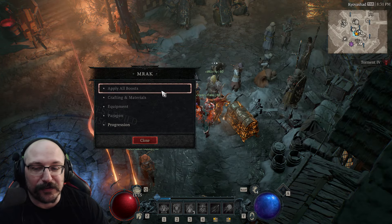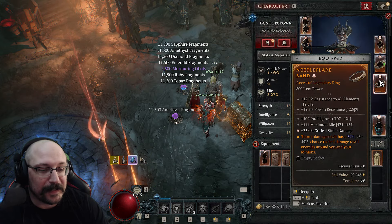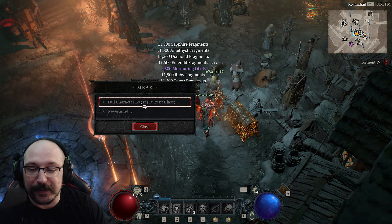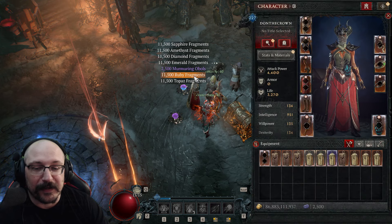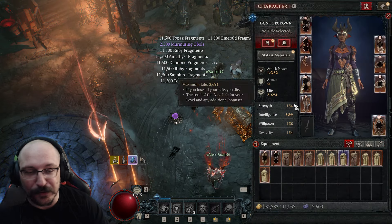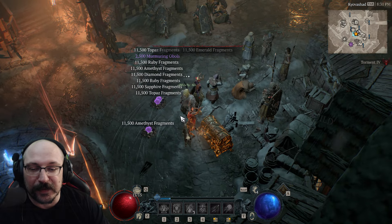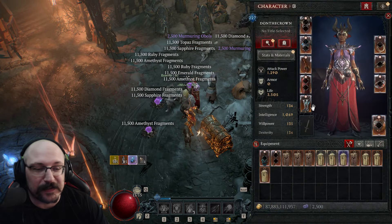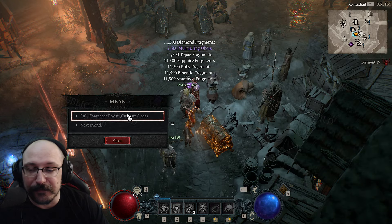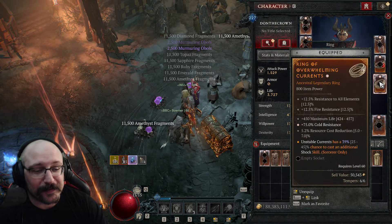For slots that need good stats — like rings or amulets — it might take a little longer. What you do is continuously apply the boost, take a look, and see if you like anything. If you don't find something useful, just apply the boost again. Sometimes the button won't work, but you'll know it worked when the obols fly out. If you don't see the obols fly, it's bugged — sometimes it takes two clicks. You can check for rings, gloves, or whatever you need.